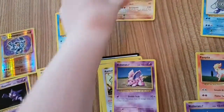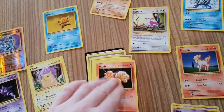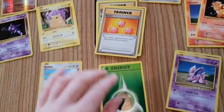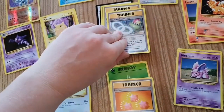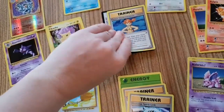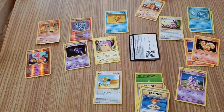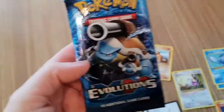Dugtrio, Nidoran again, Rattata, Vulpix, Poliwhirl, some Grass Energy, Revive trainer, Slowbro Spirit Link, Blastoise Spirit Link, Misty's Determination — and then two of those. Hope you've enjoyed this brief look at what I got in Pokémon Evolutions.